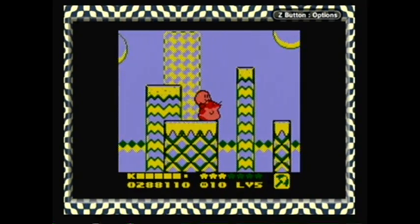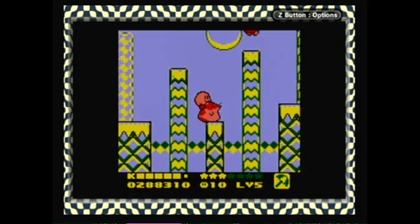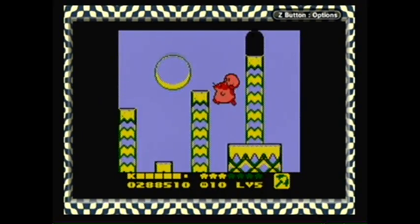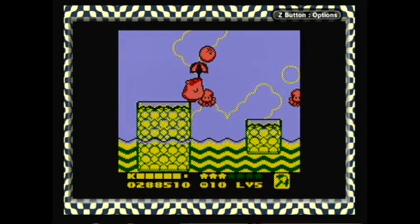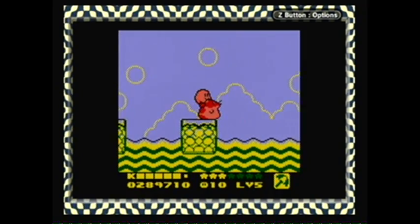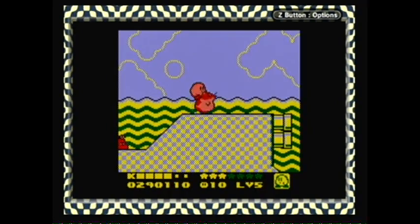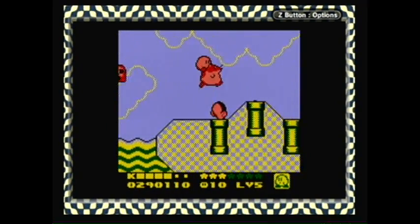This doesn't happen very frequently in this game, because generally, if you're given a choice to have an animal helper, you need that animal helper for whatever platforming or challenge is about to come up. Here, this level is just like — here, have all of them. They'll all be useful at some point, probably. Rick can't inhale underwater, that's why you gotta stay on the land with him.